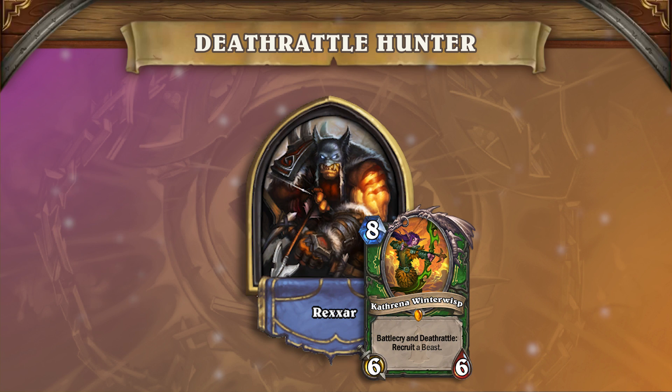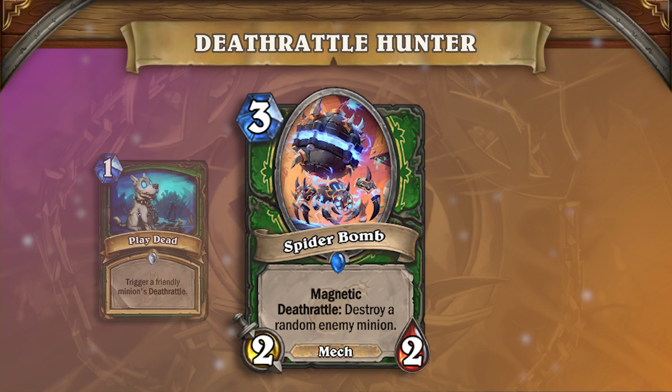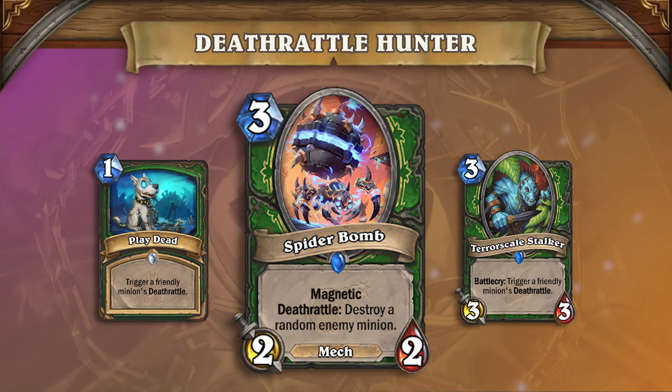Deathrattle Hunter existed prior to Boomsday being released but actually got a pretty important tool for its arsenal in the form of Spider Bomb. The Bomb allows the deck to make more consistent use of its Playdeads and Terror Scale Stalkers while removing a threat from the opponent and developing something on the board.